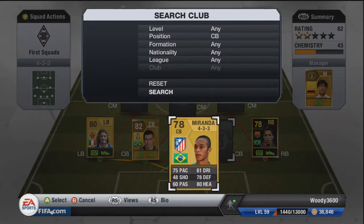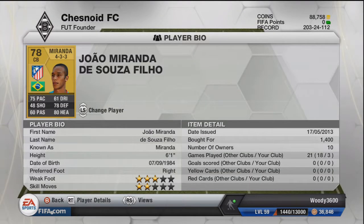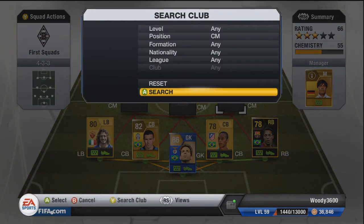Using the national and league links, Miranda slots in at the other centre back. 75 pace, 78 defending, 80 heading. He obviously scored the winner in the Copa del Rey a few weeks ago for Atletico Madrid against Real. Only 1,400 coins paid — a little more expensive than usual due to the 4-3-3 formation, but a very good player.